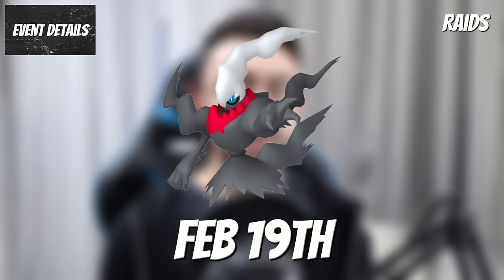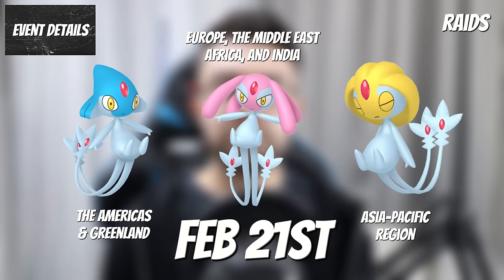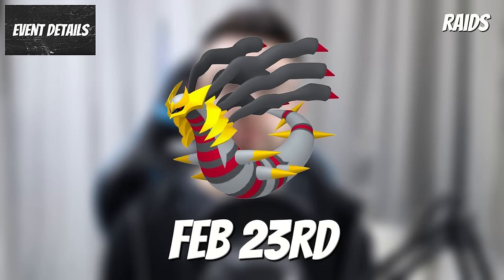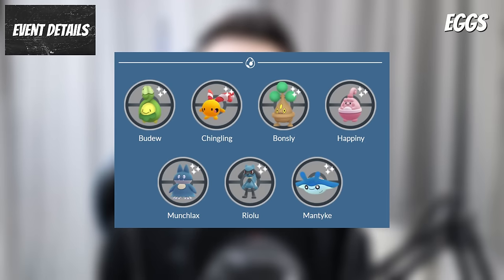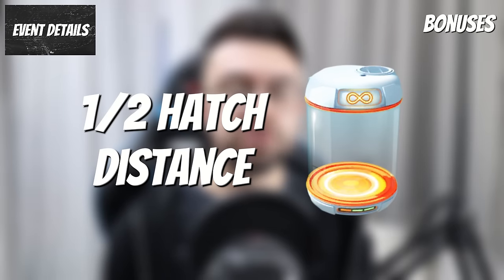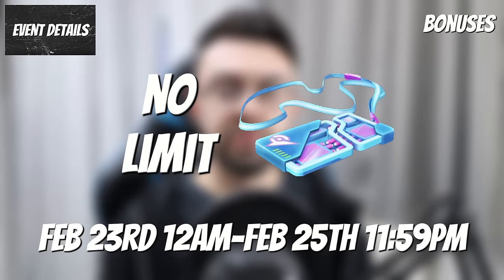On the 19th will be Darkrai, on the 20th will be Cresselia, the Lake Trio in their respective regions will be on the 21st, Heatran will be on the 22nd and Giratina Origin Form will be on the 23rd. In 2km eggs will be Budew, Chingling, Bonsly, Happiny, Munchlax, Riolu and Mantyke. Event bonuses for the Road to Sinnoh event include half hatch distance, and the remote raid limit will be increased to 10, with no remote raid limit from the 23rd to the 25th.